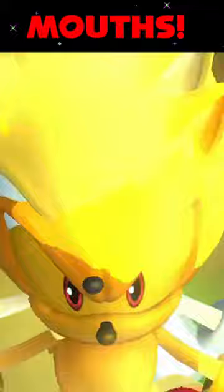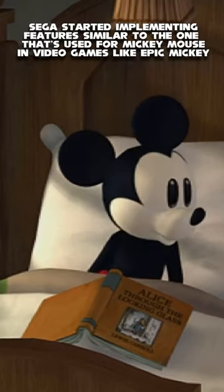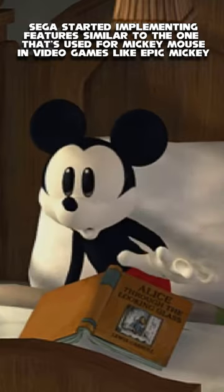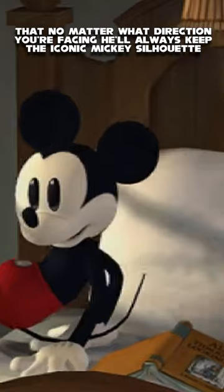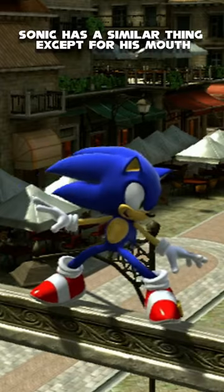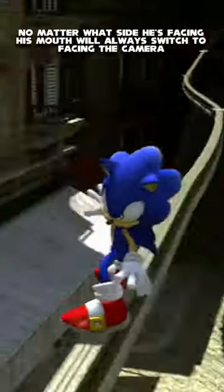He's got two mouths. So, starting with Sonic Unleashed, Sega implemented a feature similar to the one used for Mickey Mouse in video games like Epic Mickey, where no matter what direction you're facing, he'll always keep the iconic Mickey silhouette. Well, Sonic has a similar thing, except for his mouth — no matter what side he's facing, his mouth will always switch to be facing the camera.